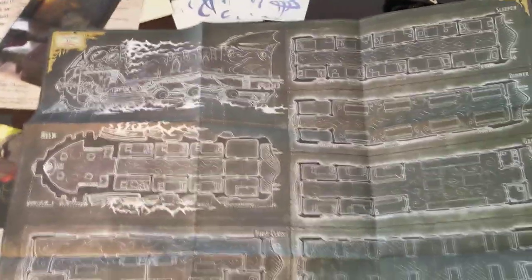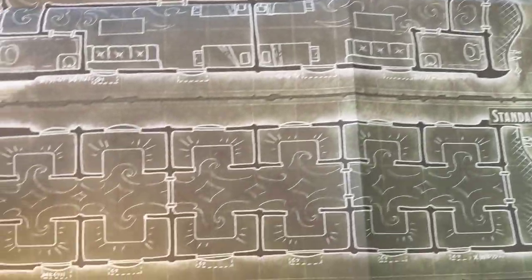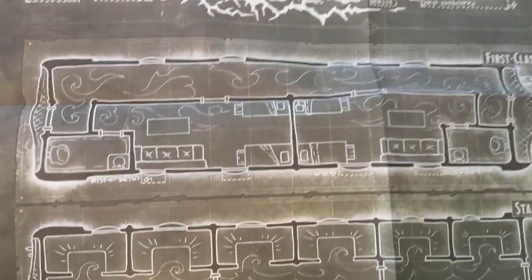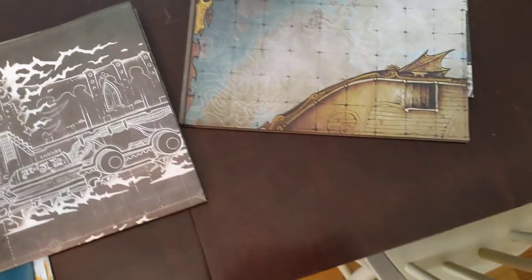Then we get some nice battle maps. These are double-sided maps made of nice paper. Look at this thing — it's a monster. It's a side view of a lightning rail with the helm car, first class, standard, a cargo area, steerage, galley where you can go for food, and a sleeper. These are great battle maps for playing Eberron. I've never seen a detailed battle map of a lightning rail before.